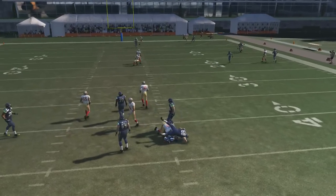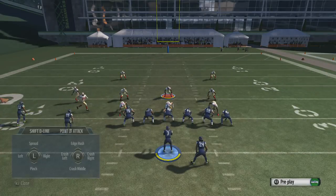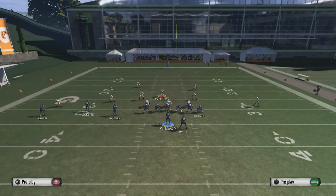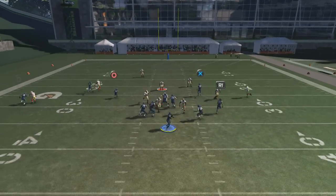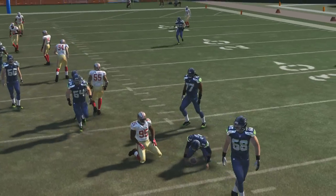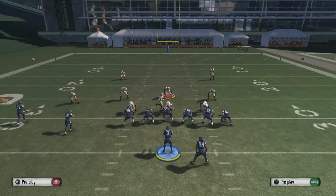Again: pinch down, crash down, bluff blitz the right outside linebacker, grab the middle linebacker, and you can hold L2 or left trigger. As you guys can see, we get a nice B gap, and if that's covered the left guy is going to come in for a nice sack.